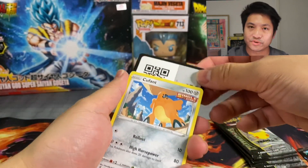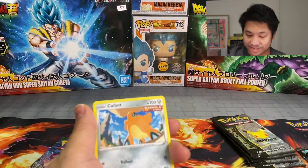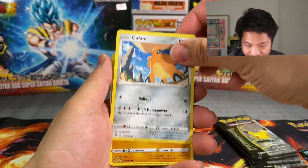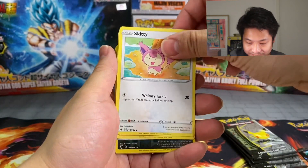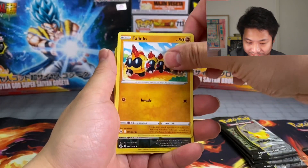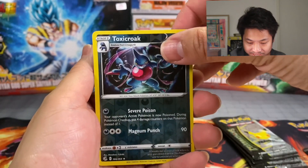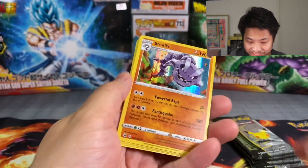Okay here we go, we won't do the card trick as yeah we're trying to make a nice fast awesome video. Code card for y'all. Okay here we go, starting off with the Crofant, we've got the Gligar, Slugma, Skiddy, Phalanx, Toxic Croak for our Reverse, and our Rare is a — ooh okay nice — a Holo Steelix, not too bad.